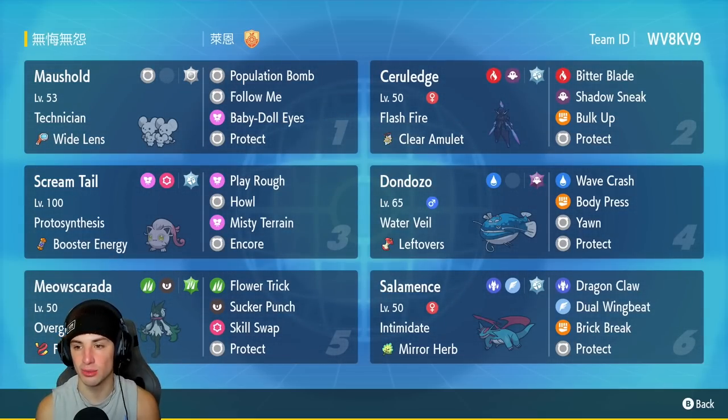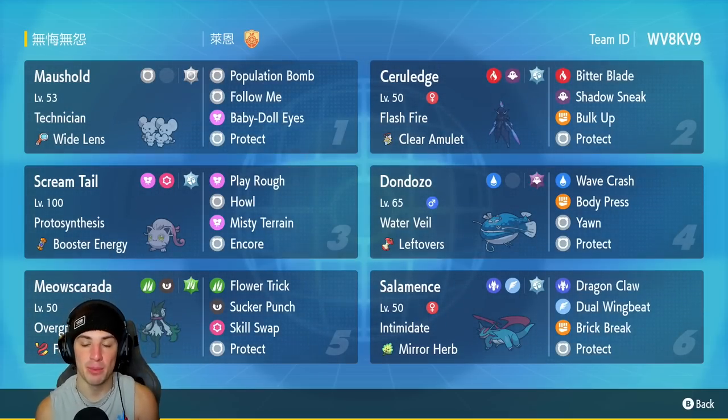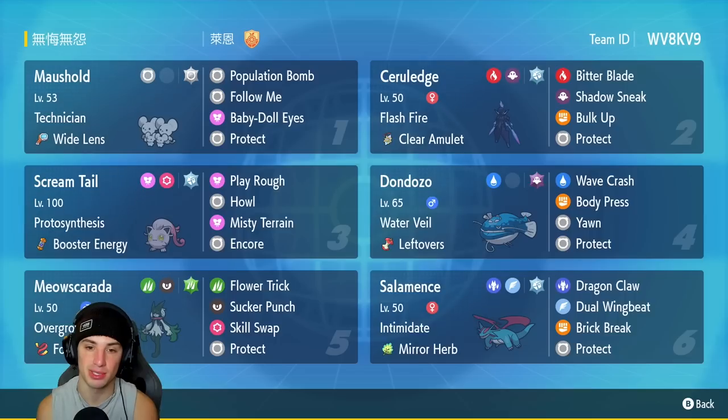Second Pokemon is going to be Ceruledge. I've been using it a lot lately and loving it. It has Flash Fire, the Clear Amulet as its item, Bitter Blade, Shadow Sneak for first-turn priority, Bulk Up to boost attack and defense, and Protect.